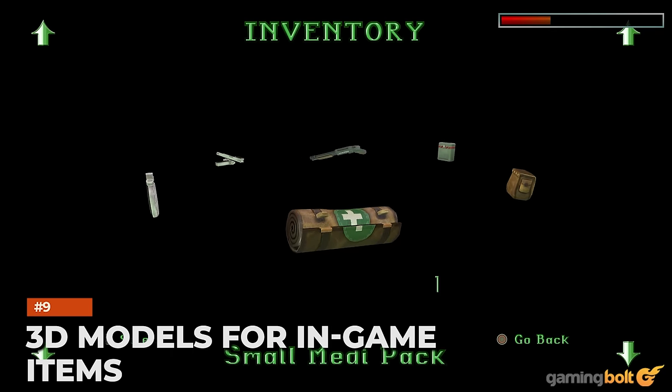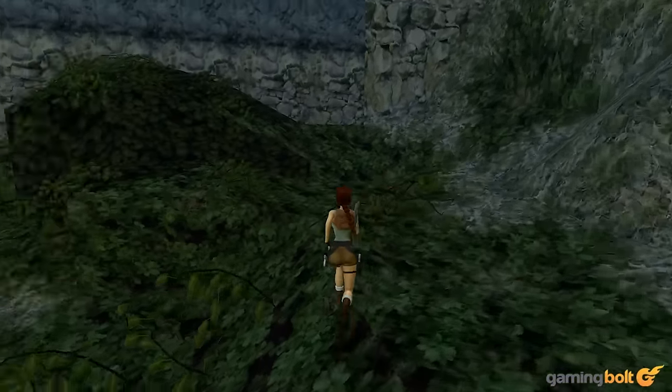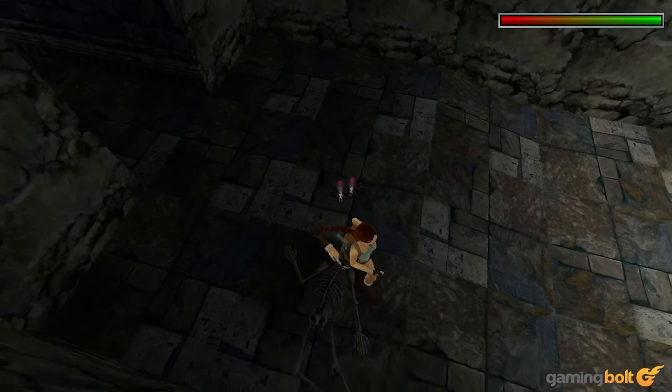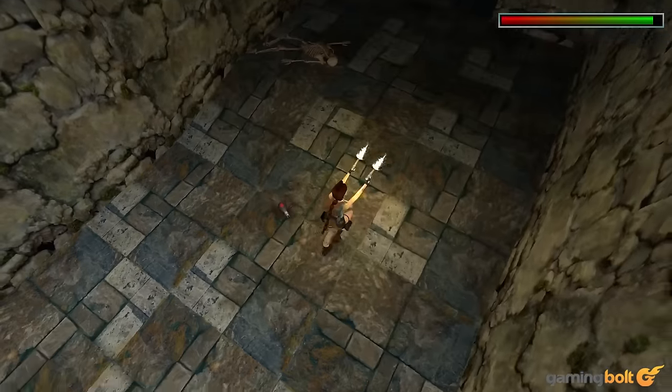If you ever found it strange that items like ammo, health kits, and more had 3D models in the game's menu but 2D sprites in-game, the remasters address this. They're now fully rendered 3D objects in-game, retaining immersion.